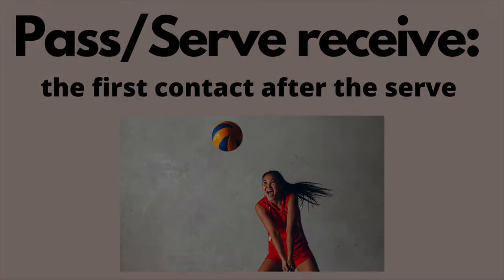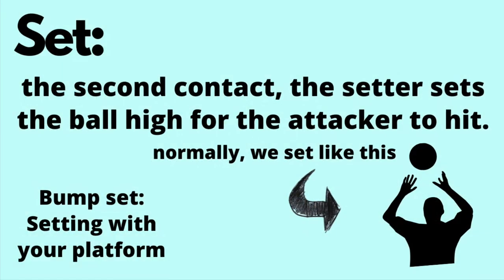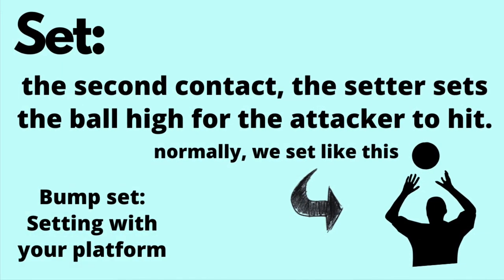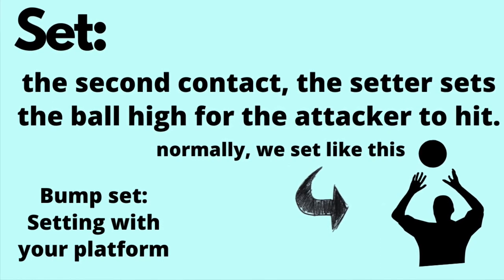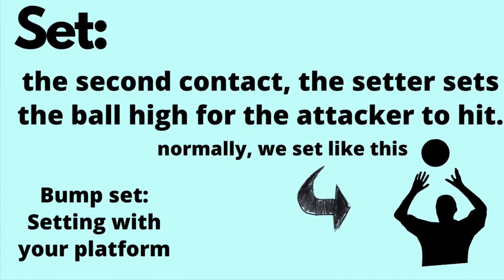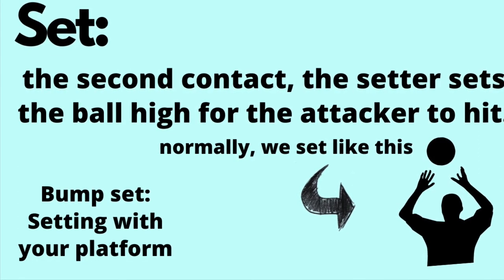Pass, or serve receive, is the first contact after the serve. Dig is the first contact after an attacker from the opposing team sends the ball over the net to the defensive team. Set is the second contact — this is when a setter sets the ball high up for an attacker to attack. Normally a set is made with two hands overhand, but there are times where people do it with their platform, and it's called a bump set.